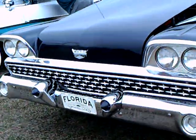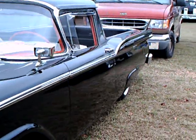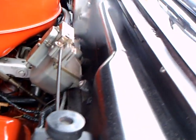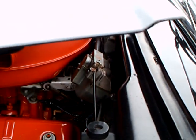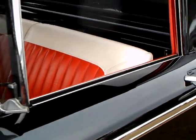59 Ford Ranchero. Looks like the original white block here. Backing wipers. This is the only year that the Ranchero was a Galaxie. 292 cubic inch engine.